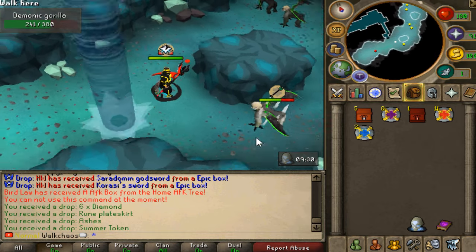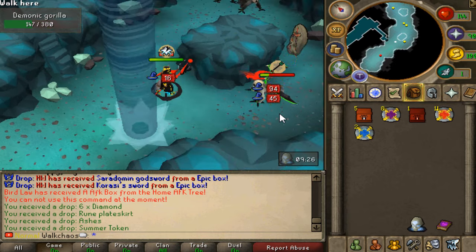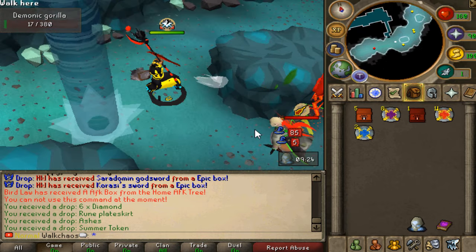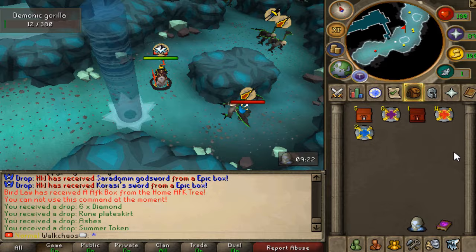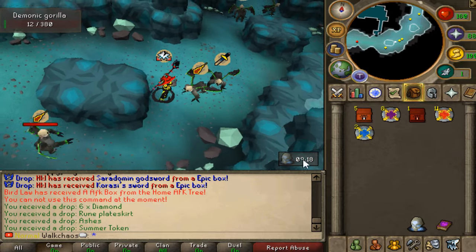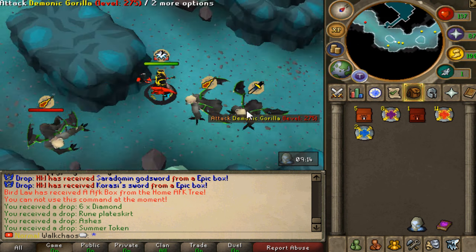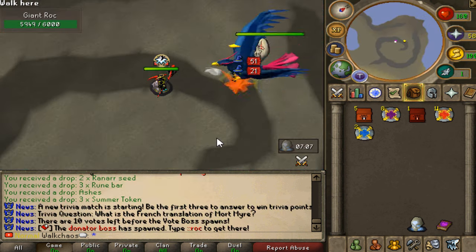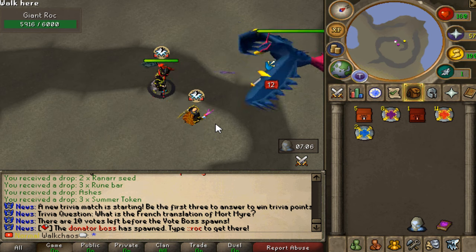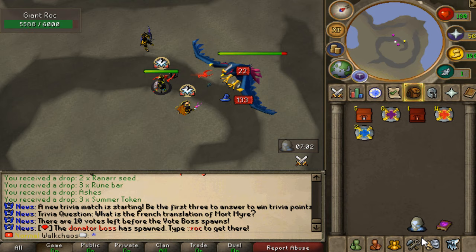One task is to kill the demonic gorillas, and with the setup I have right here, we are dealing some insane amount of freaking damage. We have to kill 18 total - that's gonna take a minute. We also have to kill 25 donator bosses, aka global bosses, so the first one is gonna be this lovely donator boss right here - let's go ahead and clap this bad boy.